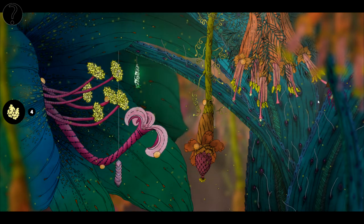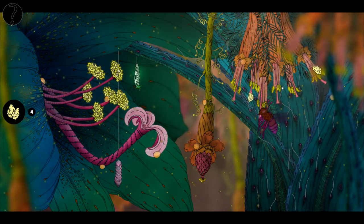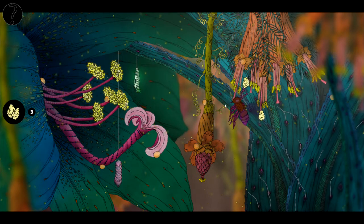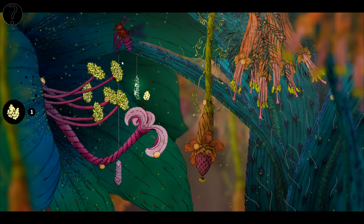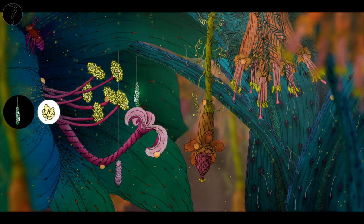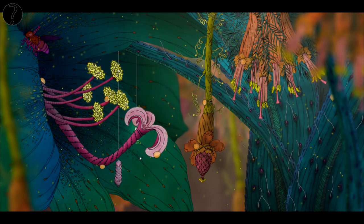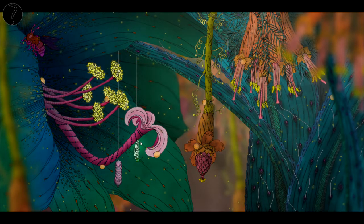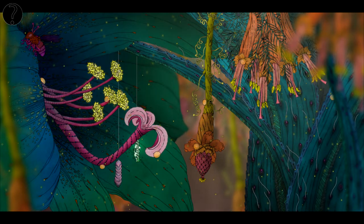Now the B will do something else — he's releasing the brains of the plants. I have no idea what they are, but let's just call them the brains of the plants. Thank you, Mr. B. After you have all of the objects, you'll have to click on the object in the circle again, which is my caterpillar. I think it is done now — he will probably start making his cocoon now.